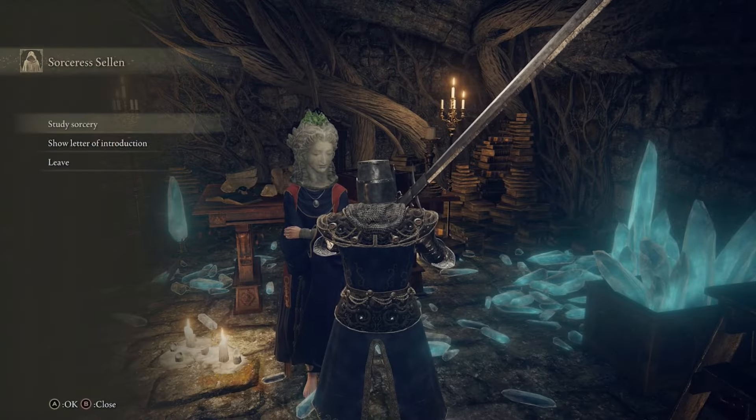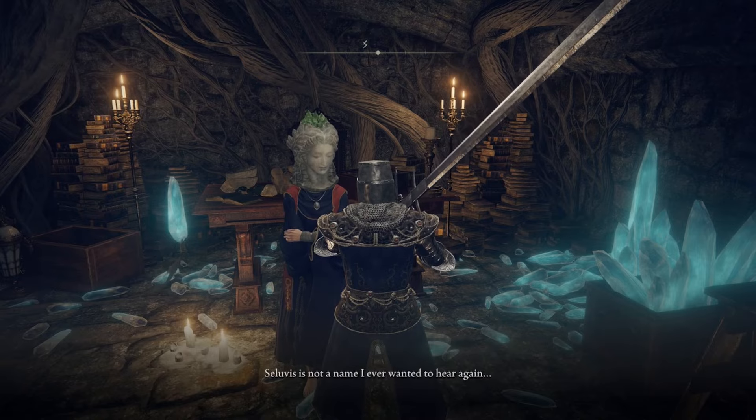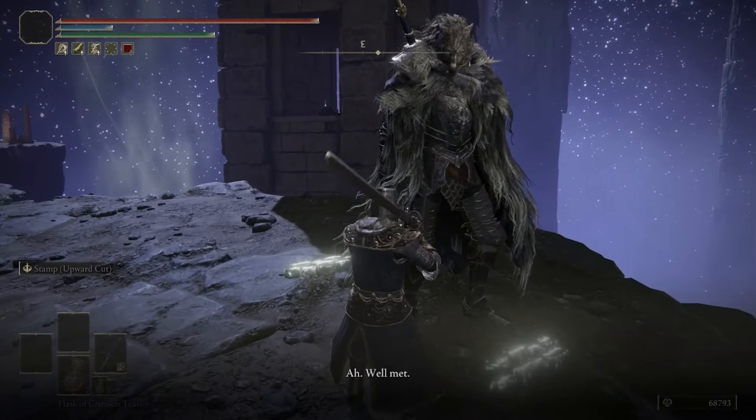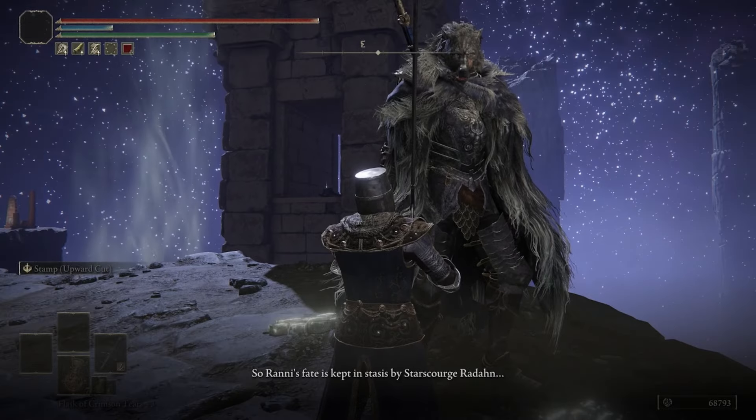Sellen explains how the Carian family and Ranni's fates are tied to the stars, and the only way to get the stars to move again is to kill Radahn. But we're not leaving Limgrave yet — go back down to the Siofra River and talk to Blaidd once more. He'll talk about a festival in Caelid where you can fight Radahn, and says he's going to make his way there.